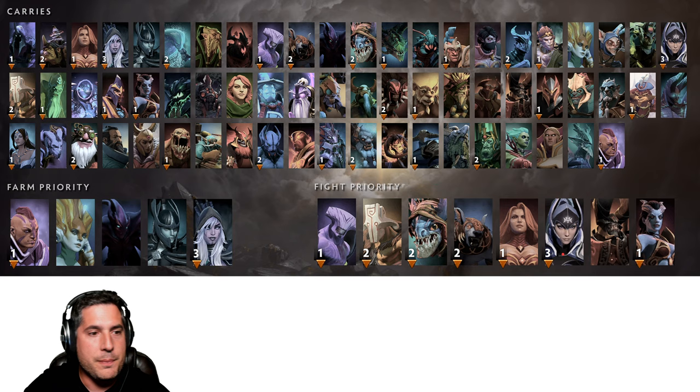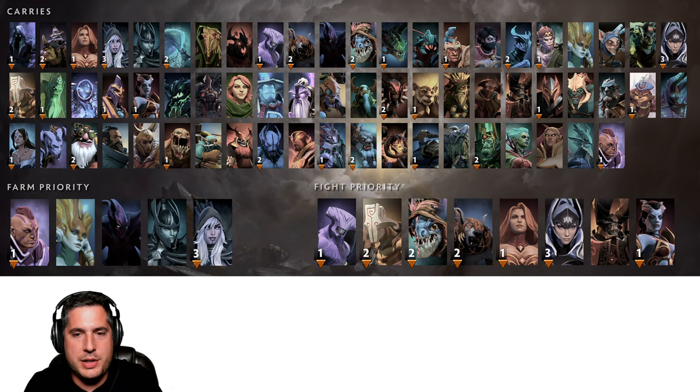But if you're Naga Siren — get in the jungle, get farm, get stronger, because you're not going to help. Anti-Mage is not going to help in a teamfight situation; he's better off getting the farm. It's very important to understand whether your hero is farm priority or fight priority, and I'll cover this again in specific hero guides, so you understand how to approach the overall metagame of a match.